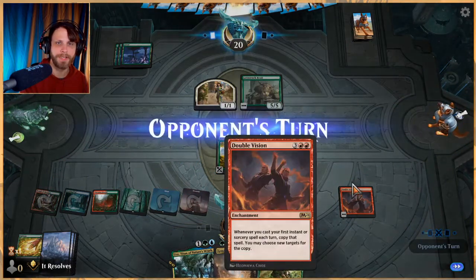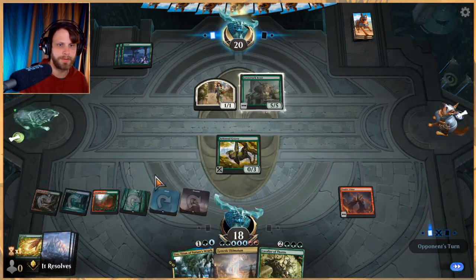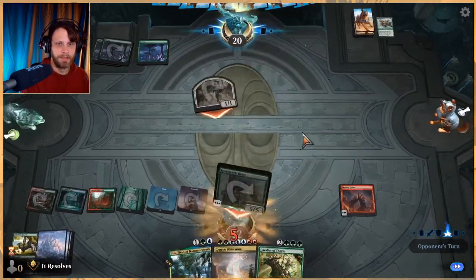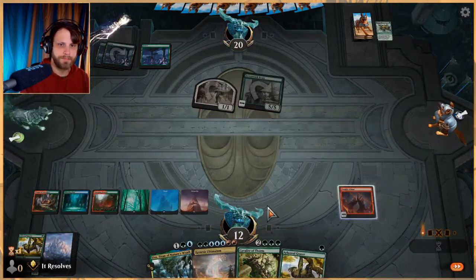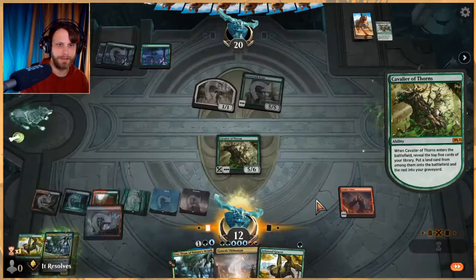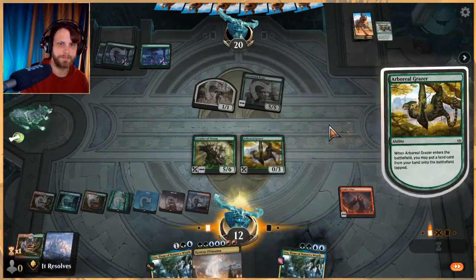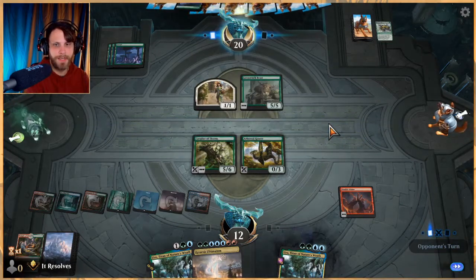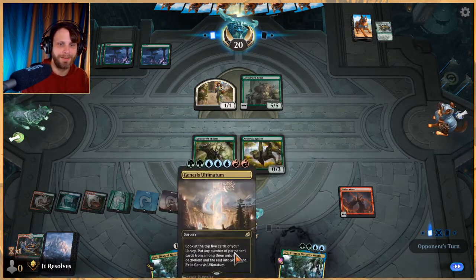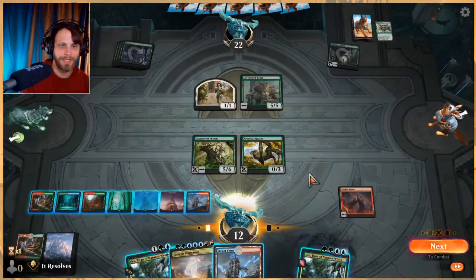Why not, let's take the opportunity. Here to have fun, right — one, two, three, four, five, six — we are missing a blue here, but I don't particularly care about that. We need a blue — that's not a blue. Let's do this. That is a blue — enters tapped, that's fine. Then we'll play a grazer. Next turn we ultimatum for ten. I'm kind of surprised at how many times we've at least gotten to do the combo — it's not even that we're winning every time, it's just that it's working, which is kind of crazy.